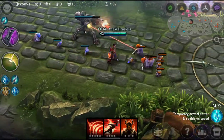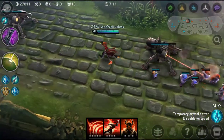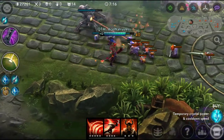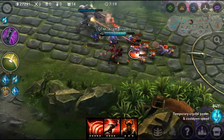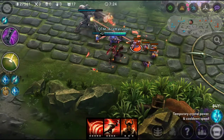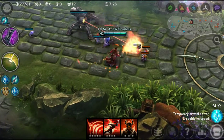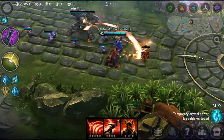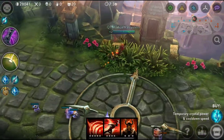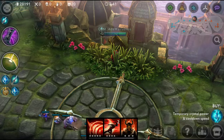Hey guys, welcome back to another video. Today we're going to be looking at Reza, the new character or new hero. He is a fiery assassin who melts enemy heroes by stringing together a series of devastating abilities. His Fire Starter perk adds even more damage to basic attacks while Troublemaker allows him to finish off fleeing foes or escape near-death situations. Right now he's only available for purchase with Ice, so you gotta pay some money.